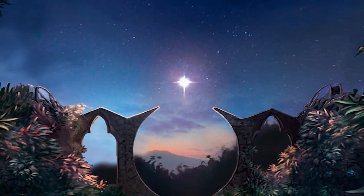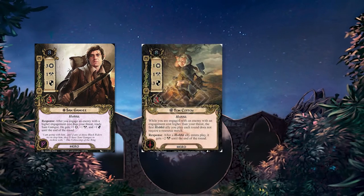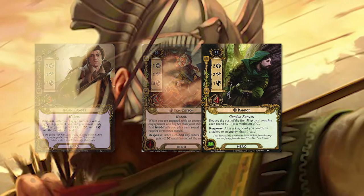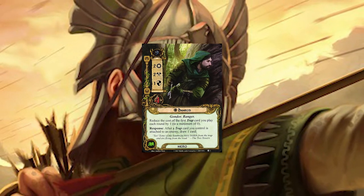The three heroes in the deck are Sam Gamgee, Tom Cotton, and Damrod. The key combo here is actually centered around Damrod and two new cards that were introduced in the Crossing of Poros Adventure Pack.